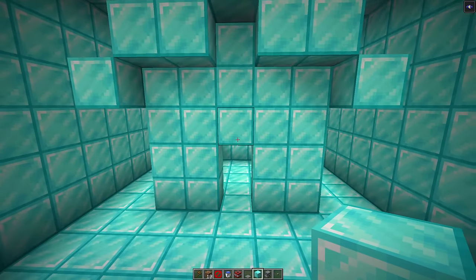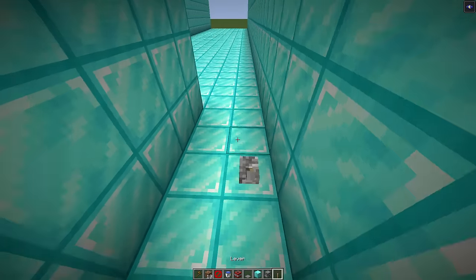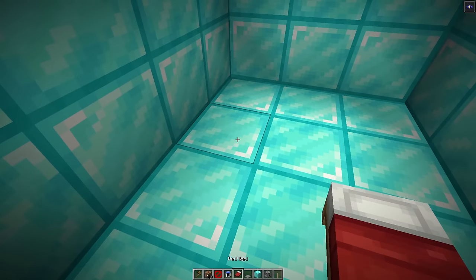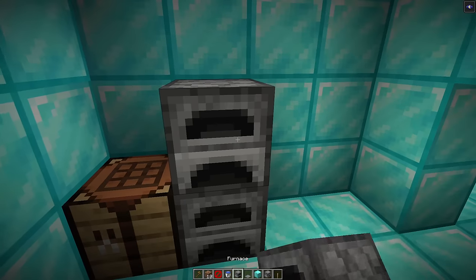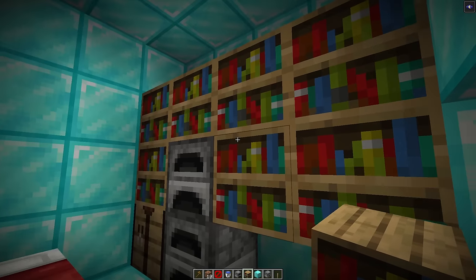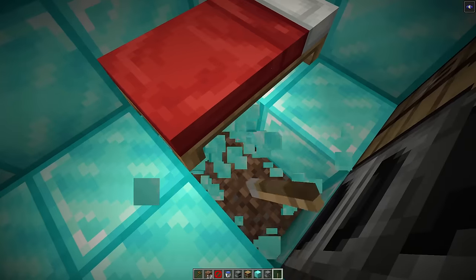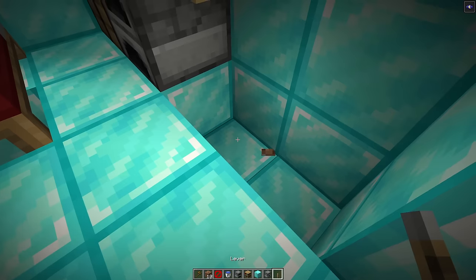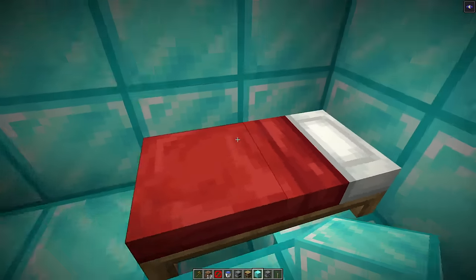We have to hide a lever in here that will be the escape from the tunnel. We'll literally spam levers everywhere so Don has to try all of them. Inside the house we'll put house stuff — a bed, a crafting table, a couple of furnaces, and some bookshelves. We'll put some hidden levers inside the house, one under the bed, and a few more fake levers underneath blocks and under the bookshelves.